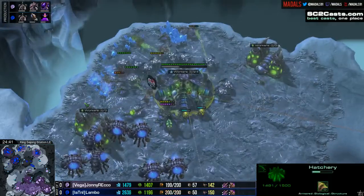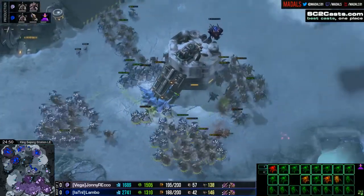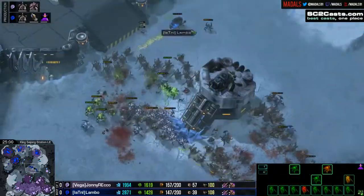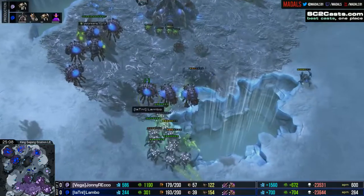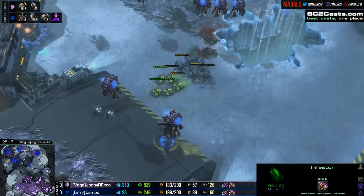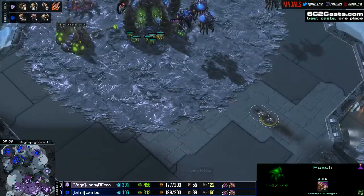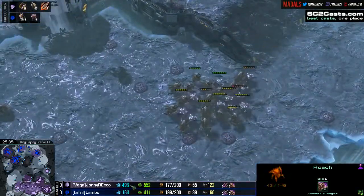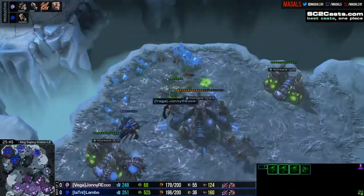Rico can get some good damage here - focusing down the queen - but Lambo wants to trade. He knows he's got a greater army out on the field, and so any engagement would be great for him if he can get it. Infestors coming down on both sides. Better concave though, and the first infestor for Lambo gets that fungal growth out. Rico forced to retreat. Meanwhile the third base of Lambo is taking some decent damage, but a fungal is going to shut down a lot of those roaches. They burrow up, but a fungal growth does of course reveal hidden units too. Rico straight for the main, wants to get a couple more worker kills.